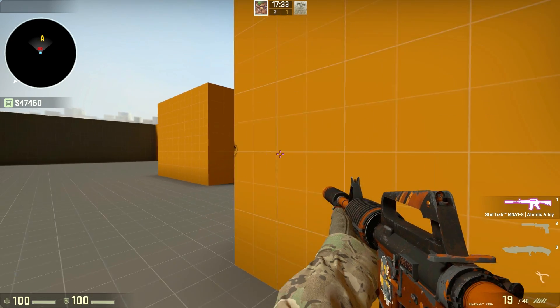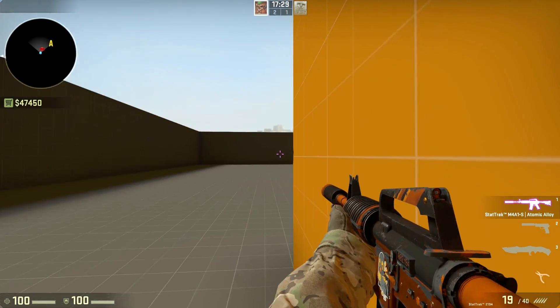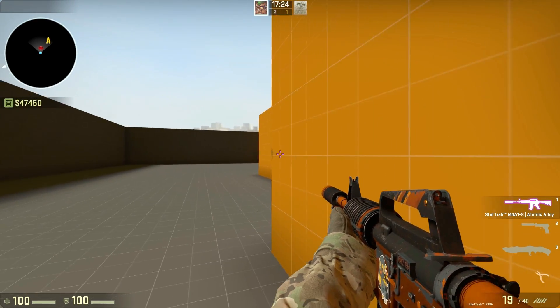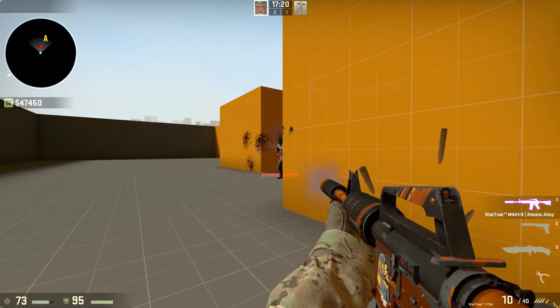Now let's talk about corners. One thing you'll experience many, many times every single round is trying to shoot an enemy around a corner. The question is: who is visible first? And how can you manipulate your movement and position to give yourself the advantage?